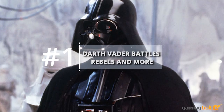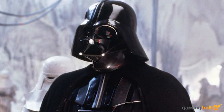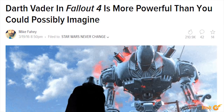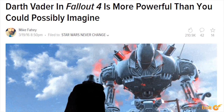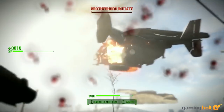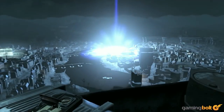Darth Vader Battles Rebels and more: Cosmic Contrarian decided to create a battle between Rebels and the Empire in Fallout 4, with white Liberty Primes taking the role of AT-ATs, among other odd touches. Luke Skywalker and Darth Vader also eventually make their appearances — because of course they do. Force tricks may or may not actually be at play, but there is lightsaber dueling. Did we mention no loot boxes? What more could you want?